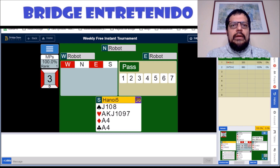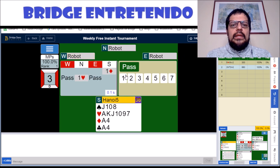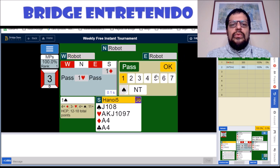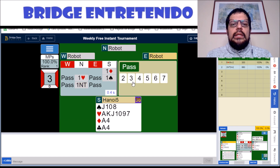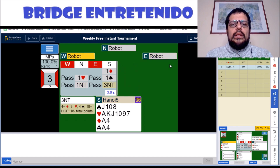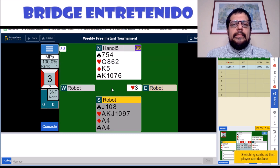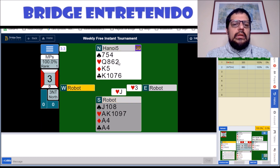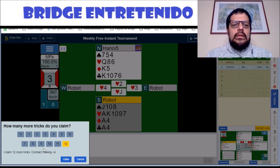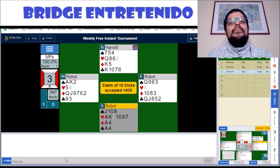Hand number three — one of the easy ones. You just have to get three no-trumps and avoid the lead in spades. You get a heart lead which you can win anywhere, and you can claim nine tricks, good enough for 100%.